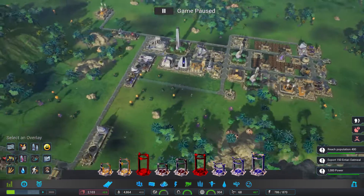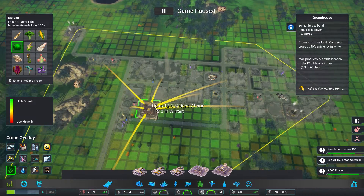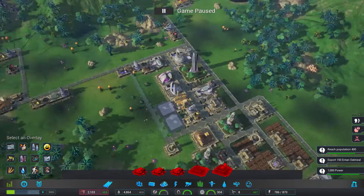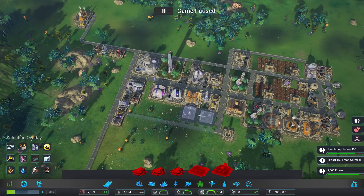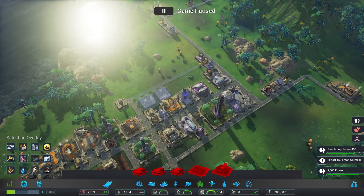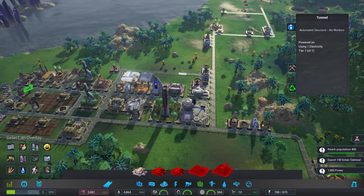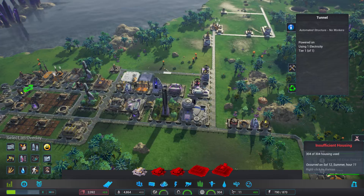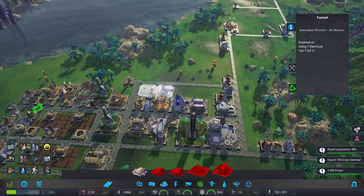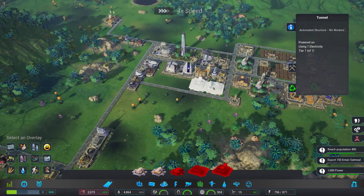I'm just going to make a tunnel going along there and then put farms or greenhouses along there. Let's have a look — tier 2 greenhouse. We can grow quite a lot of melons there. I'll build a couple of them along there. They should be fairly happy because they can go around this way to get to the greenhouses. We're going to be pretty much out of nanites at that point, but that should sort the food situation out. 304 of 304 housing used — everything is full, but they haven't quite finished building the greenhouses. As soon as they have I expect to see this shoot right up.